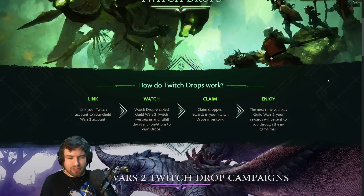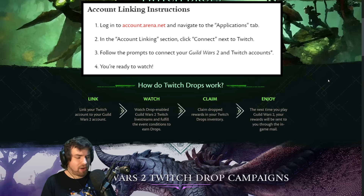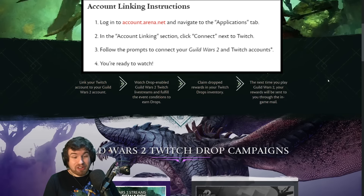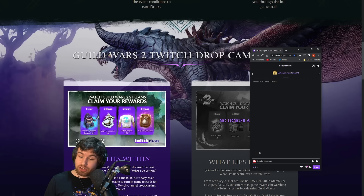We'll keep this short. It's very simple. In case you don't know how it works, you link your Twitch account to your Guild Wars 2 account, you watch streams, you claim the drop, and you enjoy. A little tip: to make sure that you're making progress, every time you get a drop — at the one hour, two hour, four hour, and six hour mark — you have to claim that drop before moving on to the next one. You'll get a little notification popping up in Twitch chat saying 'claim', and then you'll start making progress towards the next one.